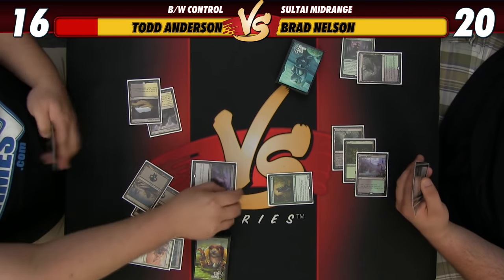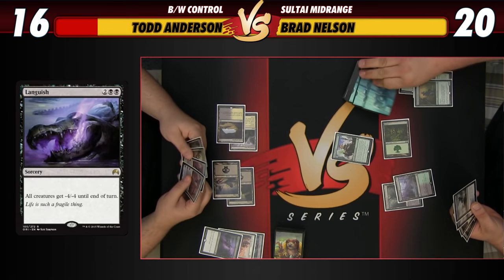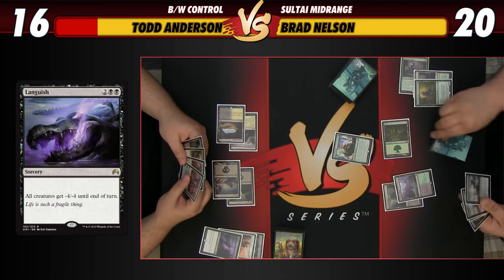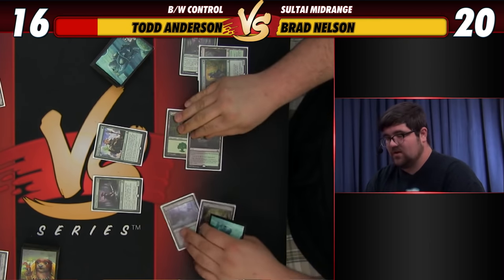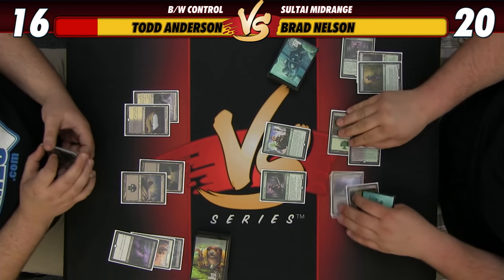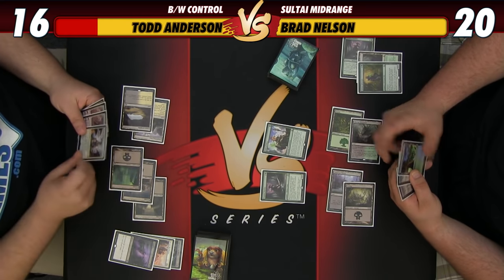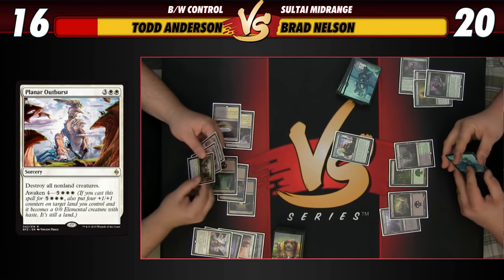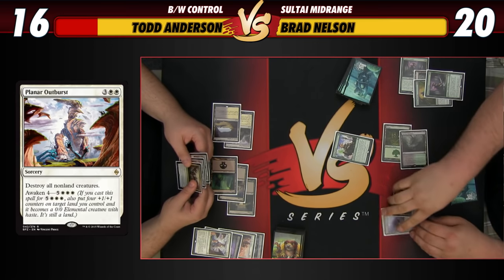We're going to play a Languish, just get rid of the Advocate. Let's cast Oath of Nissa, which finds us a Tracker. The thing about Tracker is I could try to sandbag it for a turn, but that could really hurt me if he starts playing Planeswalkers. So I'm just going to play it — I don't want to have to spend next turn killing a Gideon. We don't want him to get any early leverage. We're kind of spending our cards here, but I think it's okay. I just want to use our mana efficiently.